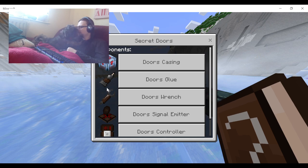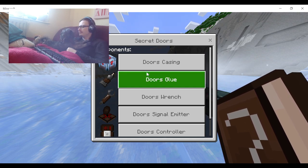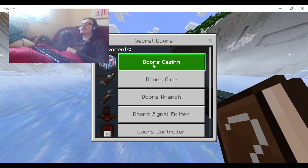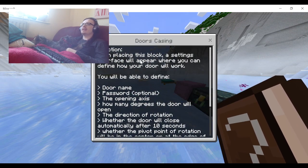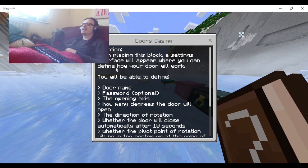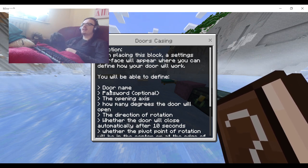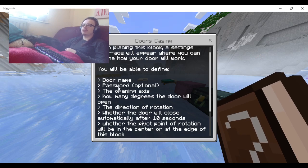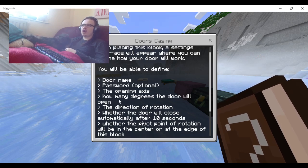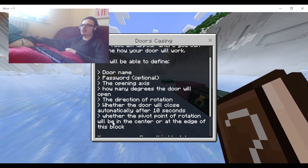So there's the Door Casing. When placing this block, a settings interface will appear where you can define how your door will work. You'll be able to define the name, the password - which is optional - the opening access, how many degrees the door will open, the direction of rotation, and whether the door will close automatically after 10 seconds.